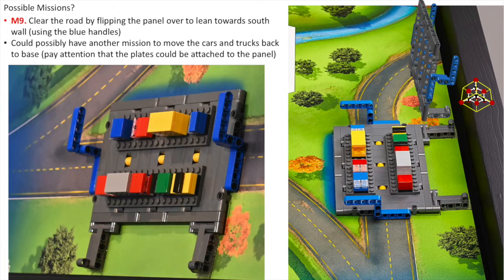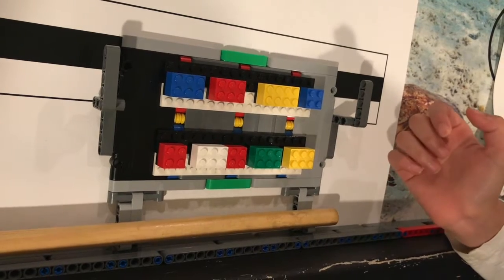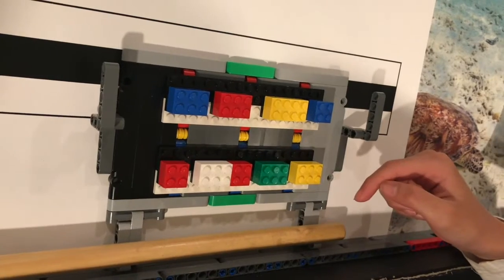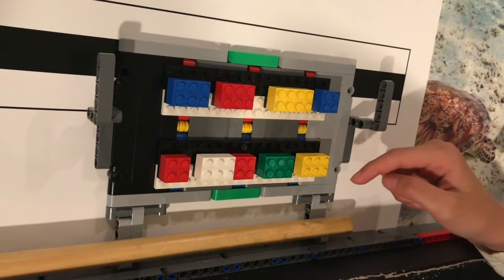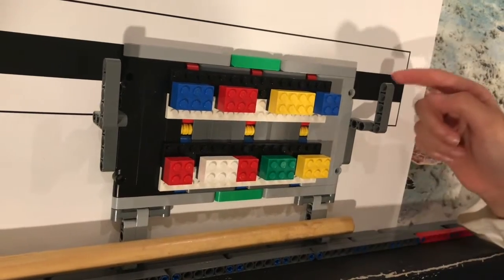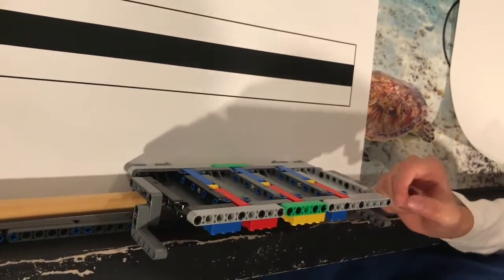Now, let's take a look at the pathway mission. In our model, the vehicles are attached to the platform and the vehicles may not look exactly the same, but we mimic the real vehicle and it should be very close. The goal is to raise the platform to clear the pathway.